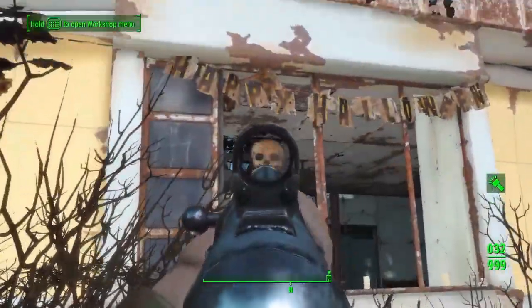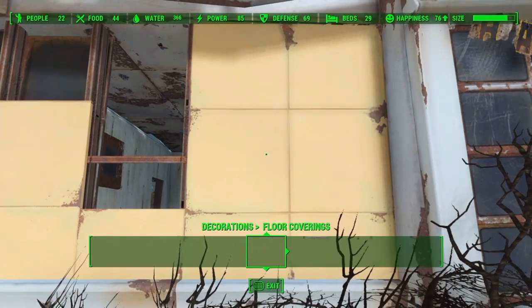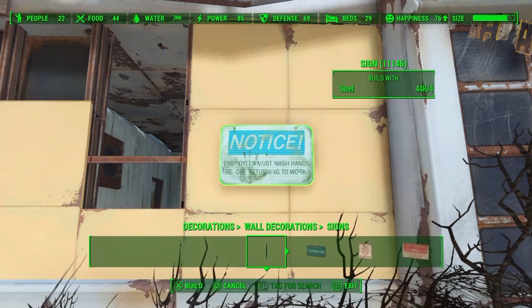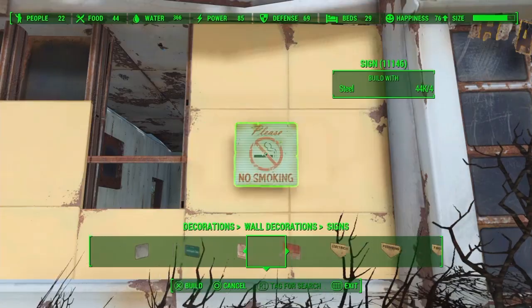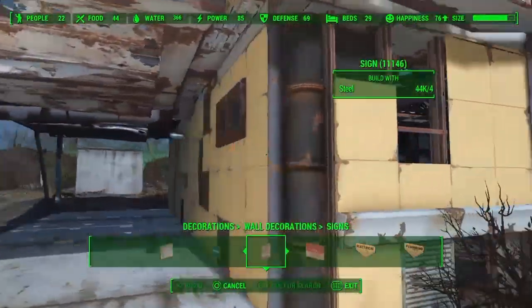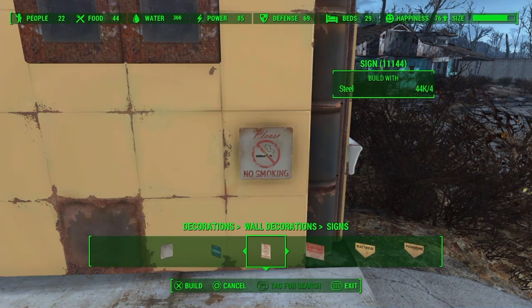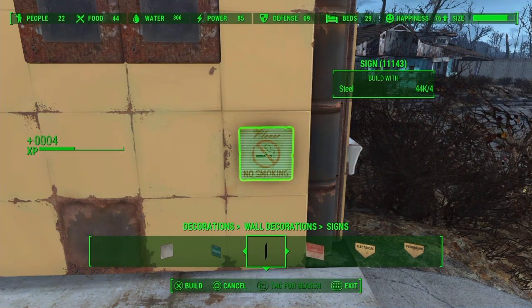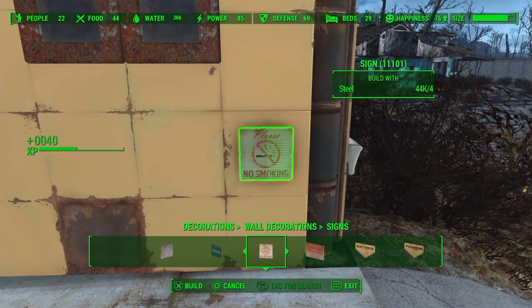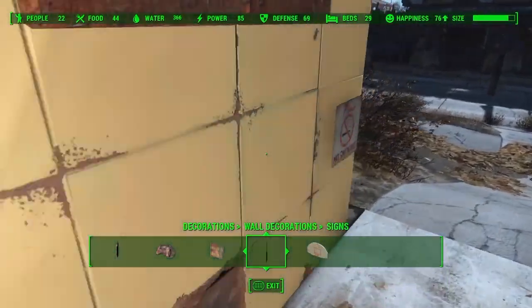Now for the first of three methods: using signs placed on top of each other. You can also use the resource duplication glitch I just showed you — but with steel instead of copper — to get all the steel you need for this. Go into workshop mode, go over to any wall, and pick a sign; I use the no-smoking sign. Place one down and then keep placing on top of each sign without moving. You get four XP each time, so doing this rapidly gets you around 40 XP every second, which is quite decent. You can also scrap the sign to get two steel back.